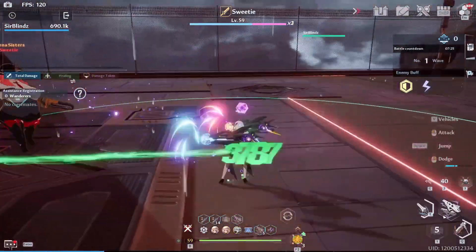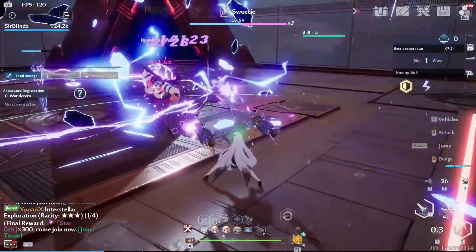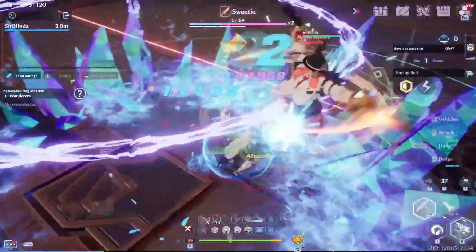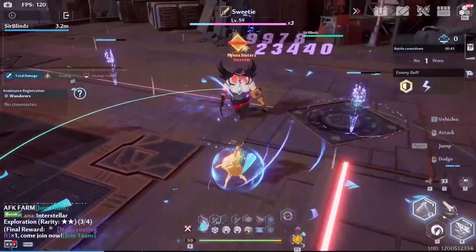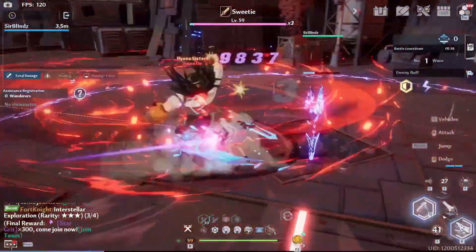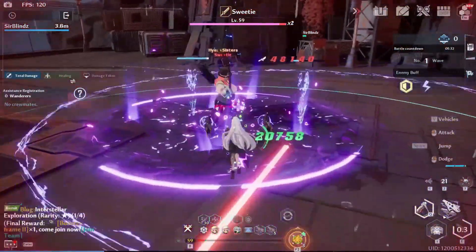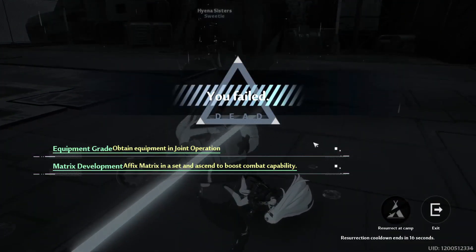I need to trigger a discharge — ready, let's apply it. Bam! Now she does her spin attack — look at that, she can't escape. That's what I like about Meryl. The third thing: she can easily trap enemies that move around too much. If you're having trouble, hey, this challenge was meant to be done with a full team anyway.